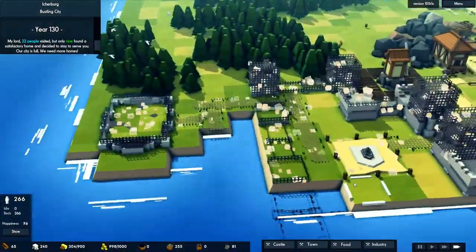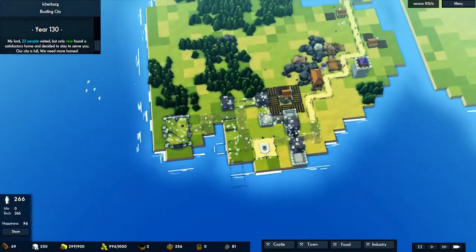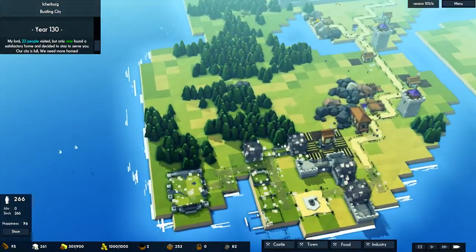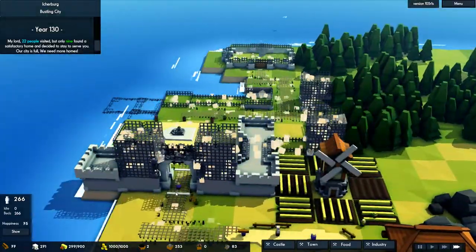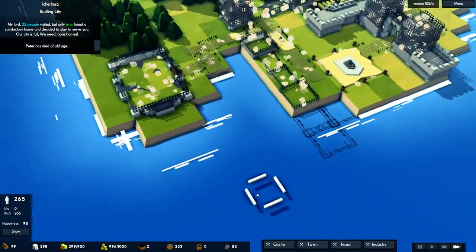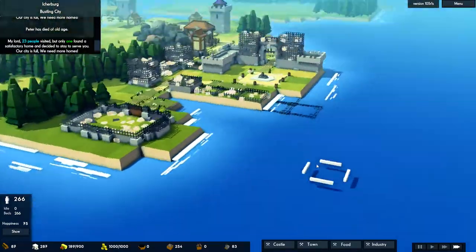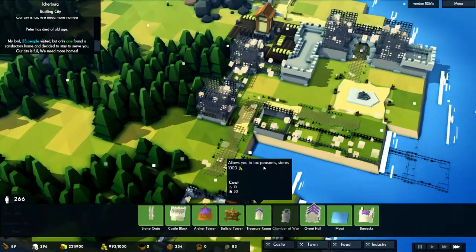This would be — if this was an RPG — this would be where you started, and you would have to kill 30 wolves on the way up to here. You know what I mean, that's definitely the sort of thing you would find in that sort of game. Let's have a look — I feel like we should probably build the walls out a little maybe. No — you wouldn't have walls on the water, would you? Well, you might, I just don't know.